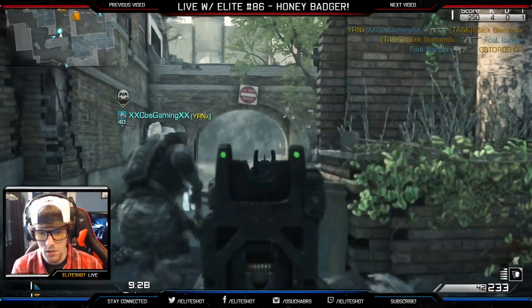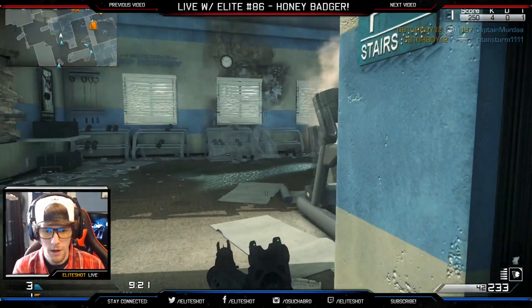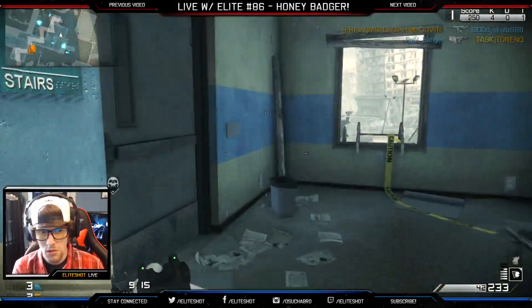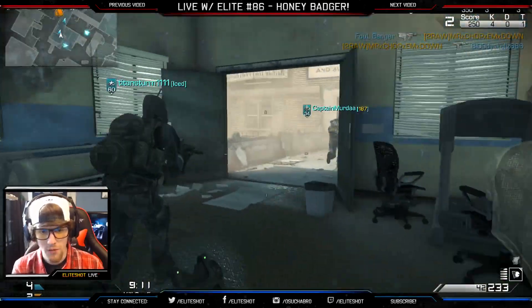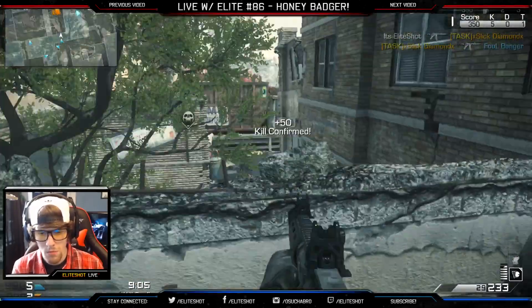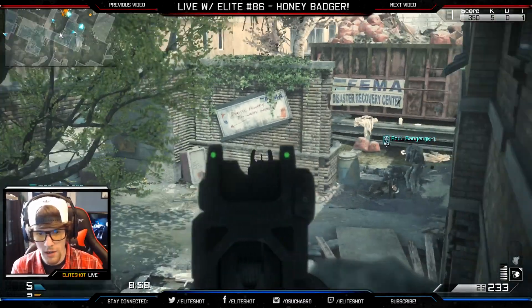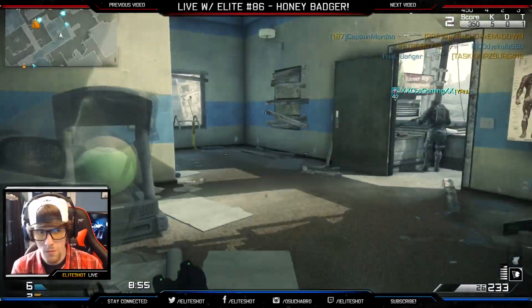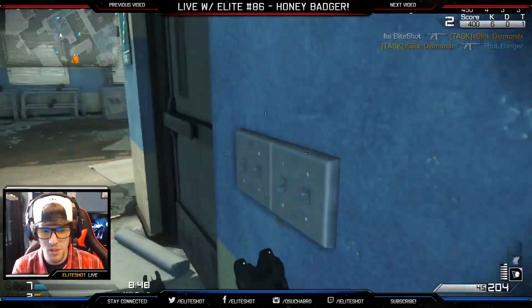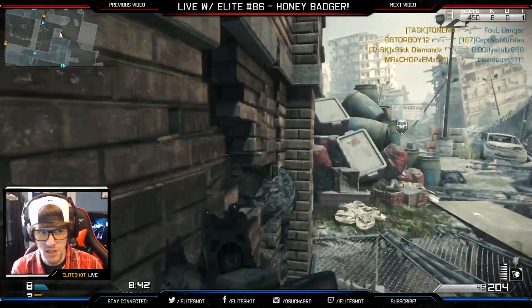Oh, goodness gracious — people are dying everywhere. Let's go up here. Dude, who's tossing all this smoke? Everyone's just piling up over here. There we go, let's keep this up. I think there's more over there — I'm waiting for them. We gotta move, I get bored so fast. The Honey Badger's a super good weapon and it actually fits this map pretty well. The high fire rate just drops people, but from long range it starts to get pretty jumpy.